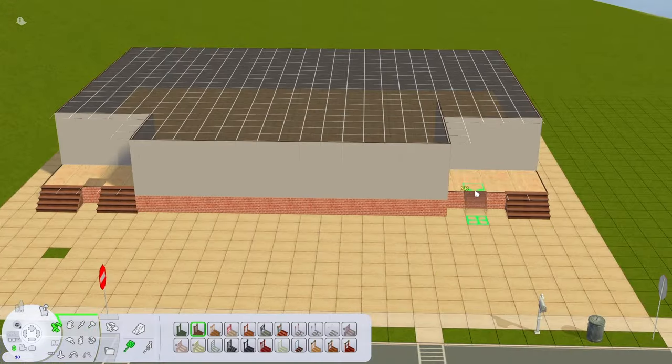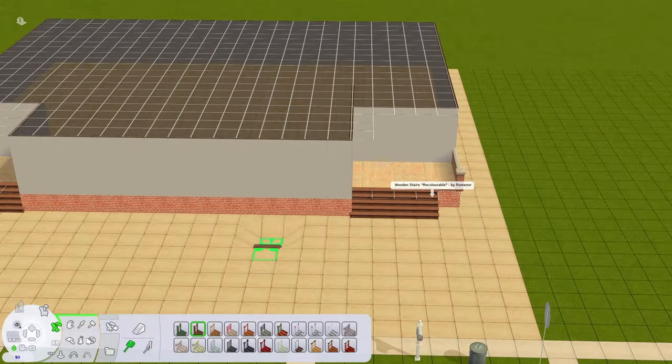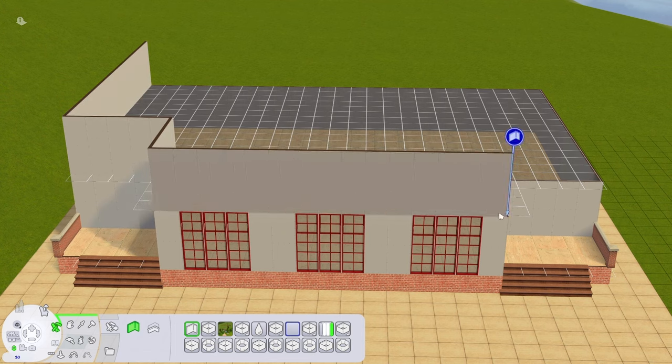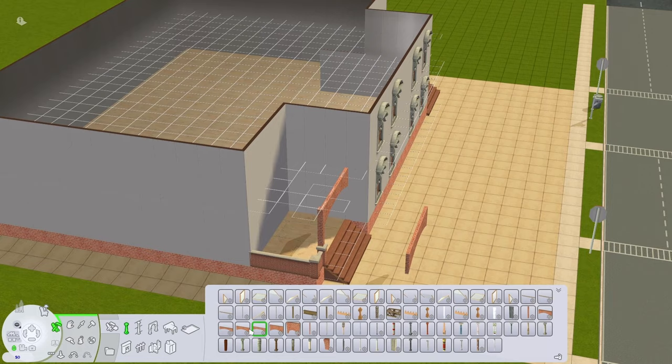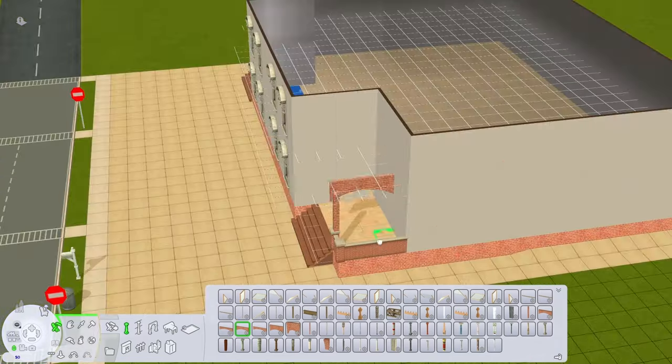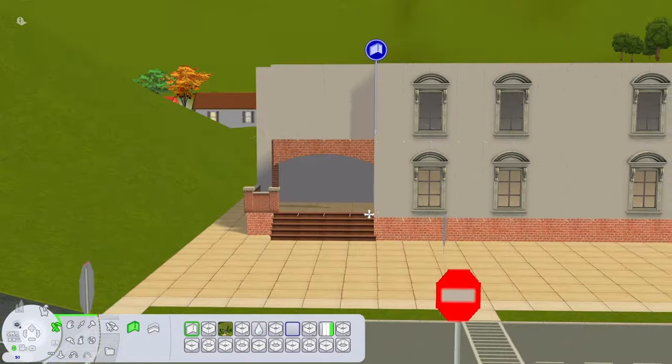There are quite a few Sims 2 mods you can use to run a functional school with active classes taught by teachers and all that. It requires quite a bit of micromanaging from what I've seen and I'm someone who quickly gets lazy and bored of that. So my idea is to make a school that functions basically as hobby clubs for teens.